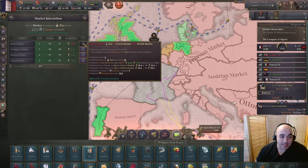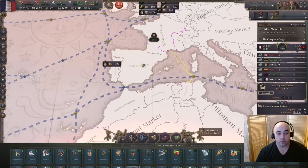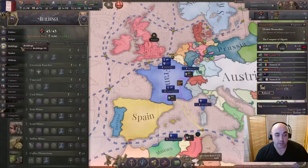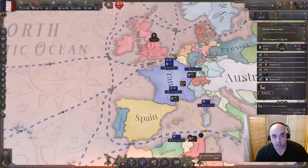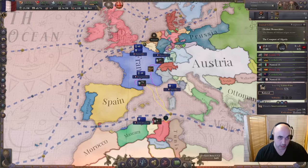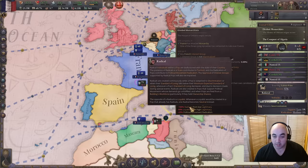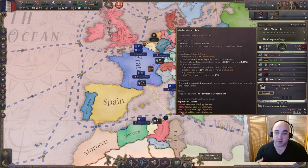We especially want to run large trade with Portugal because we can get them into a customs union relatively early, which would be a pretty big boon. After running all these trade routes, we can come back to the government administrations and swap them up to standardized filing system. Now we're at a good equilibrium point and still making money despite adding construction sectors. We'll deficit spend a little once those construction centers finish - that'll be fine. Also important to note: we're getting a significant penalty from the divided monarchist event on our republican interest ideology - increased radicals, lower loyalists, and increased political movement radicalism. Just something to note as we start out.